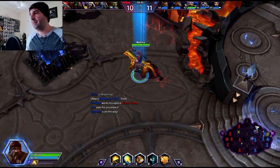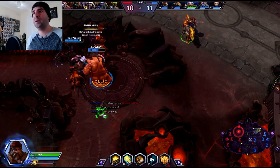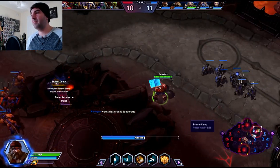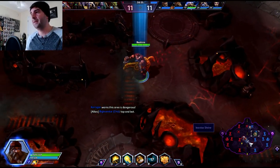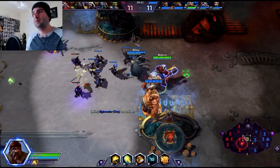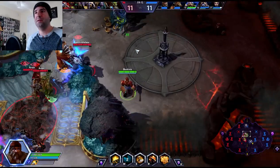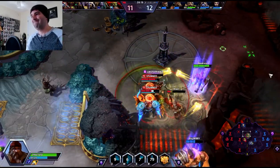We do not have a tower down yet for them, but they do have one of ours down. The front gate is down there. This is going to complete our quest — our armor is going to last an additional second now. Looks like they want to go mid. They're capping all the mercs. Some stuns out trying to help Cho get out of there. Samuro wasting his ult.